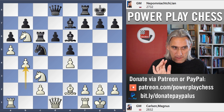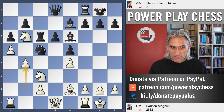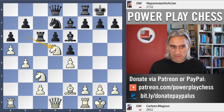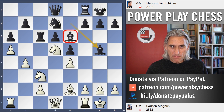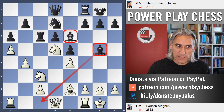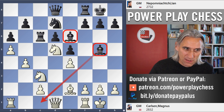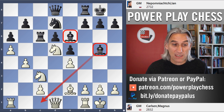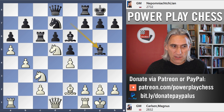Carlsen plays b4, forcing the knight back, and then the knight comes into d5. It looks quite impressive, but actually black is still okay. These bishops are good — that bishop on g5 striking down the diagonal is a typical Najdorf position. You also see such positions in the Sveshnikov and the Kalashnikov. Black actually has decent counterplay here.